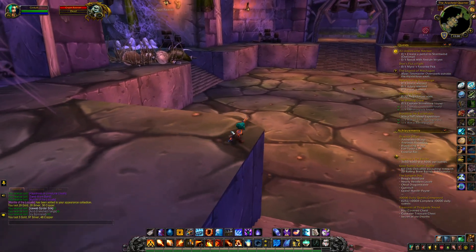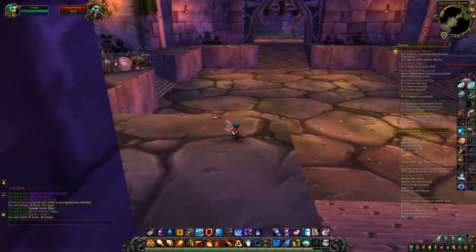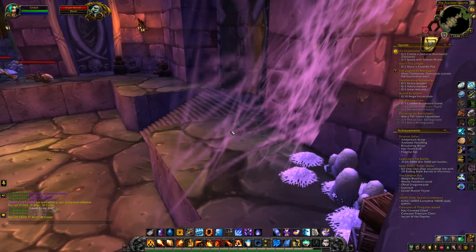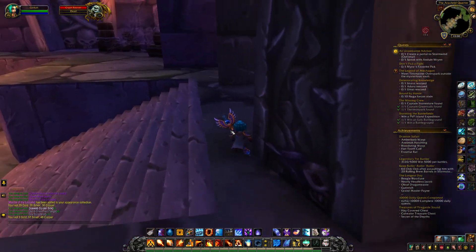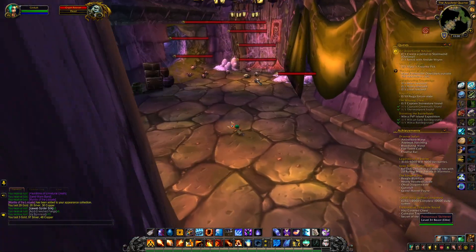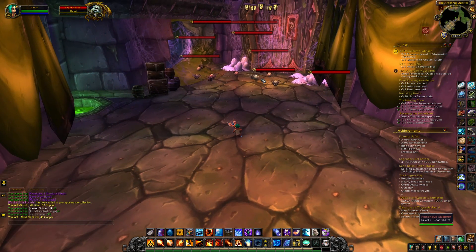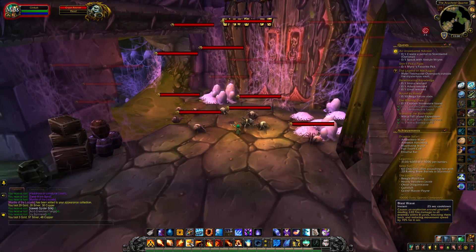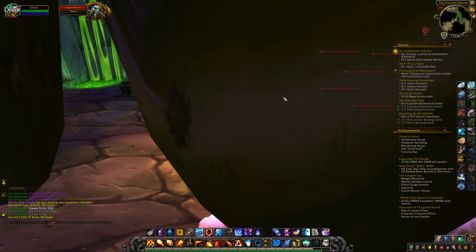I don't know how much of this room we'd have to clear at level 60. I would guess we'd do one side and hug out of the way — we wouldn't do both sides. We're going to come in here and we have these poisonous skitterers again — tank and spank, AOE, really easy.